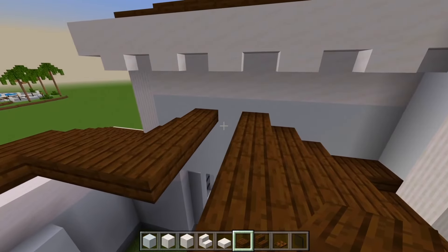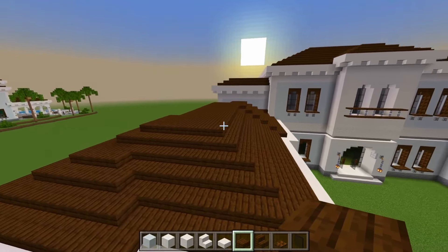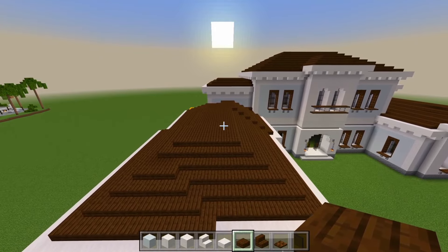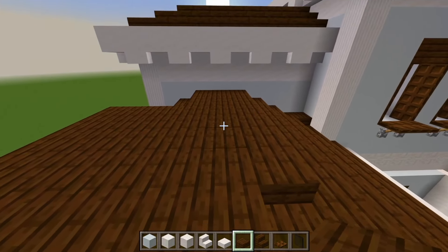Let me see how it'll look if we just fill it in at this same layer here. If you guys like how this looks, then you could just leave it as it is. This is pretty much how it's looking. I just checked the other side and I think I actually do like the original version more. So what we're going to do is add an extra layer right on top of this.